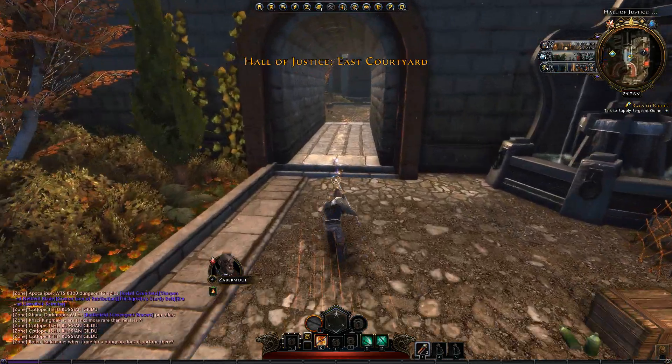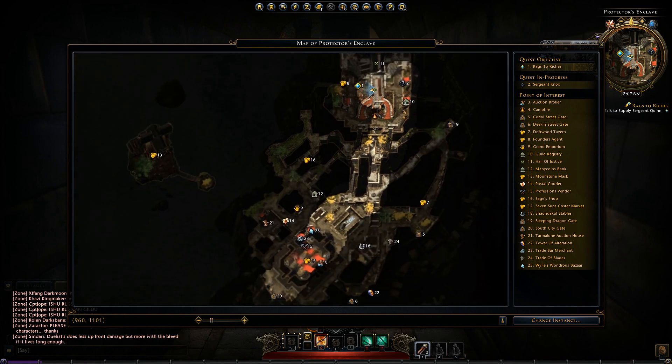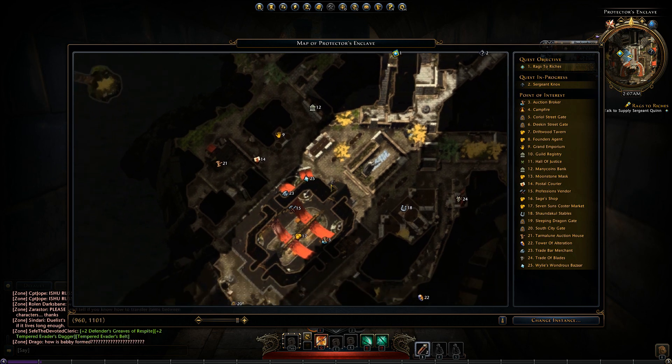Maybe it's gonna lead us to where we need to go. Let's have a look at the map. Oh, you can zoom in and everything — they're marked over here. Nice. Auction broker, Sergeant Knox, Quests — nice. Is there anything that says anything about arena? Guild registry — I'm probably gonna end up making a guild in this game guys. If you want to join, feel free. Just come online. I'm on the server Dragon and the name is Save Em All. Just send me a tell.